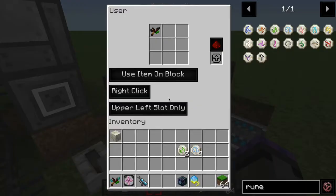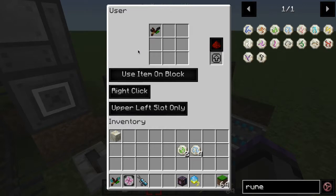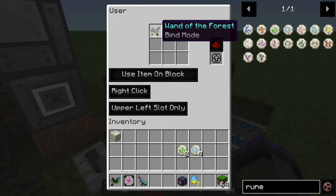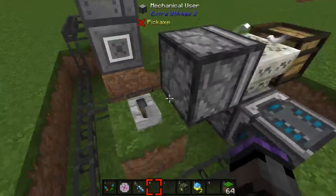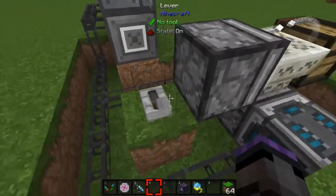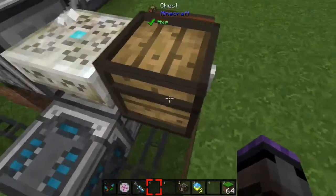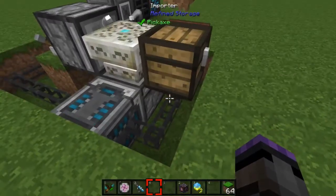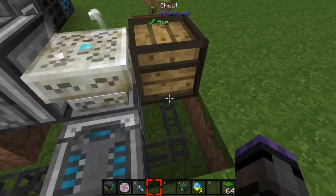There's a second Mechanical User set to 'use item on block,' placed in the upper left slot, holding the Wand of the Forest in bind mode to complete the operation. I set that one to redstone-controlled with a lever so it only clicks when needed during auto crafting. Otherwise, there's a chest with an importer feeding completed items back into the Refined Storage system.